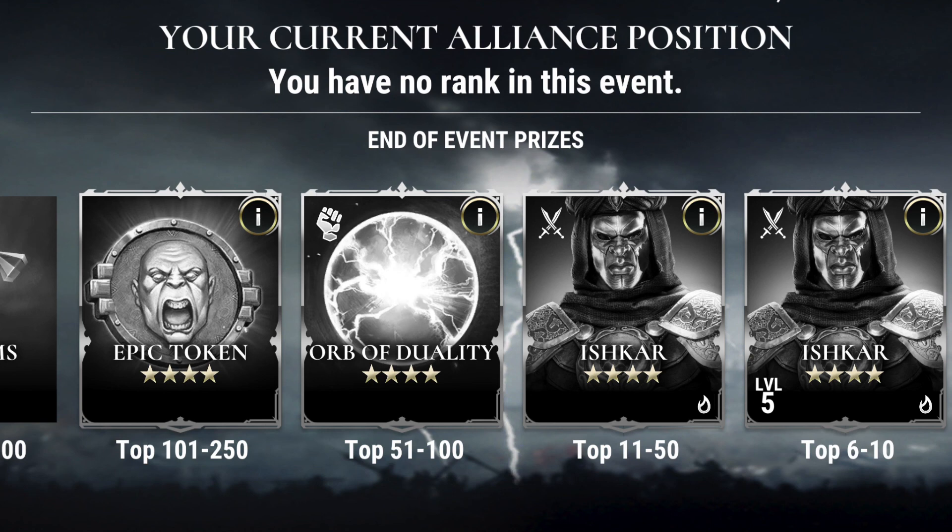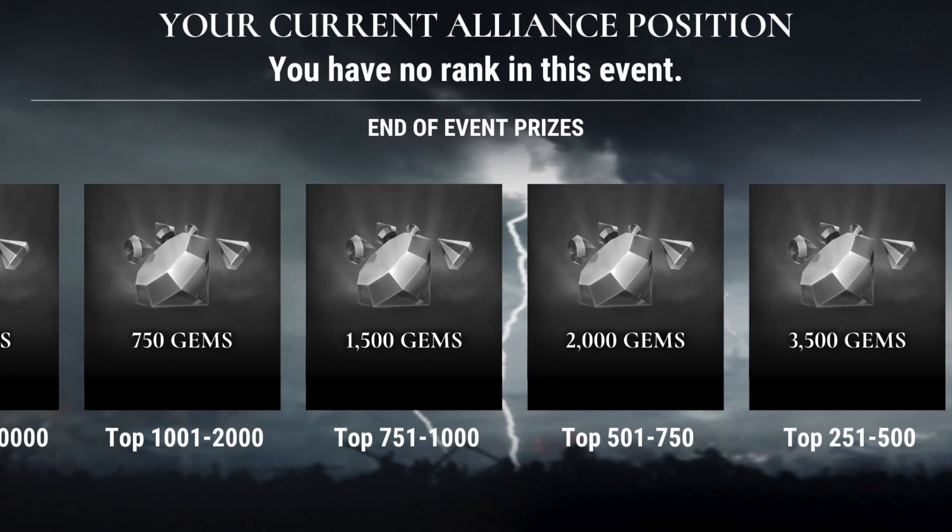I think one of the most sought-after rewards in this system is going to be the Orb of Duality, which makes another return — it was also there for the Thor event. That is going to be ranks 51 through 100, and many people missed out after going through a shaving series to try and get there. We have another Epic Token available all the way down to 250 between ranks 101 and 250. Below there, we've got a pretty standard lineup of gems: 3,500 gems all the way down to rank 500, 2,000 gems down to rank 750, then 1,500 gems down to rank 1,000. If you fall anywhere between 1,000 and 2,000, you'll get 750 gems.